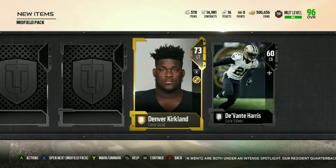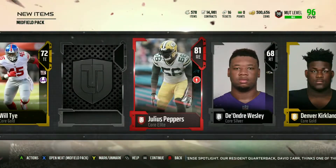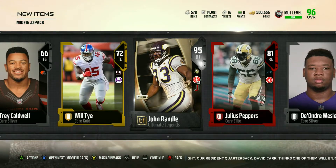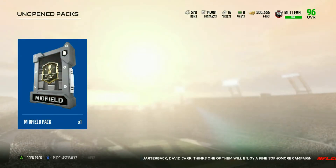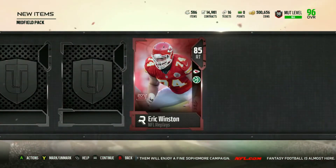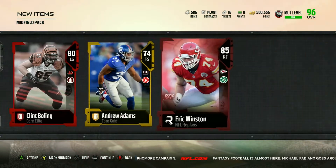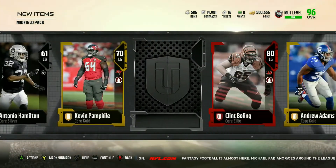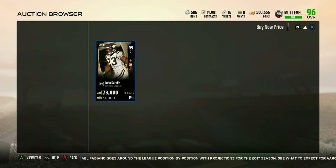I'll tell you guys the players I do want to end up getting. Come on, we get an elite. How I made all my coins — 95 overall John Randall! Let's go, that's definitely going to give us some coins. From, like, the Easter eggs, putting those in the sets to put them in the players. Yeah, I pretty much sold all the elites that are in my binder. 85 Eric Winston. That's like how I've been able to keep up with my coins. Another elite, Clint Bowling. Last card, Tom Savage. John Randall is going for $174,000. Let's go, man. I need these coins.